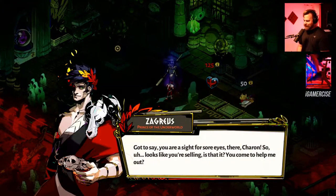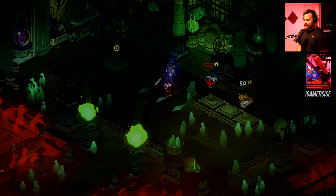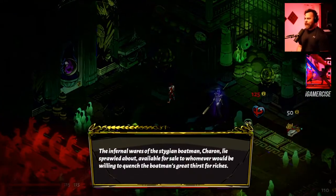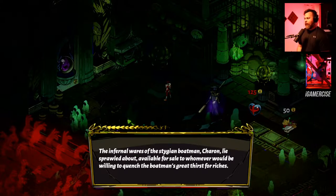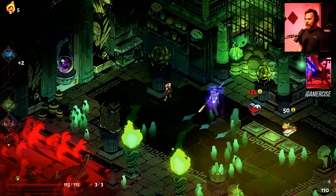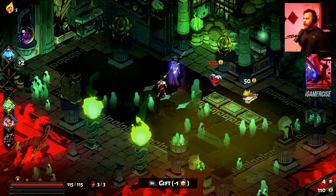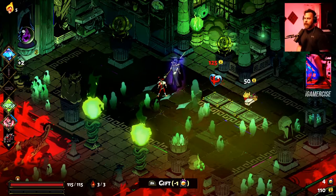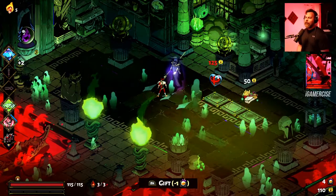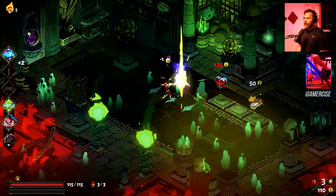Charon is here — you are a sight for sore eyes. I actually want his keepsake. His is the one that gives you starting gold, so it's a really good one to have in the first room. I'll be using the collar a lot for the first room until I get my health up, but let's go ahead and get the keepsake now.